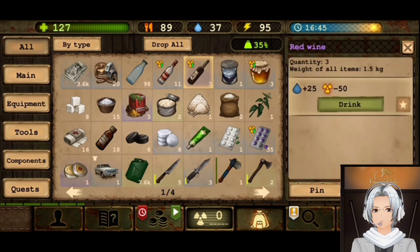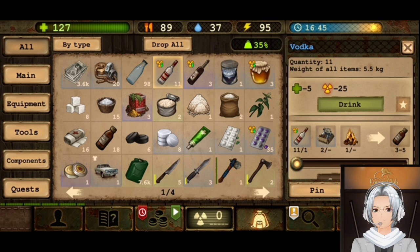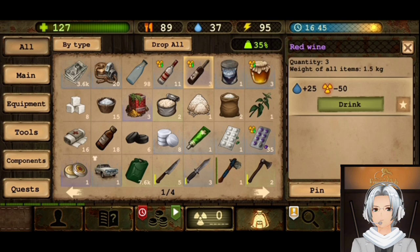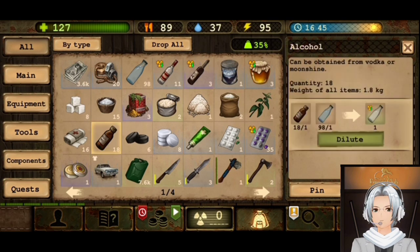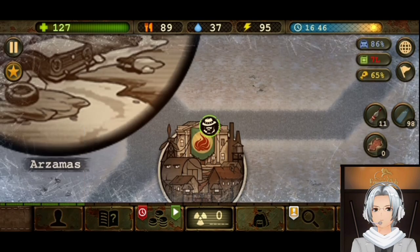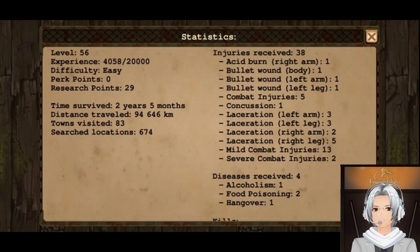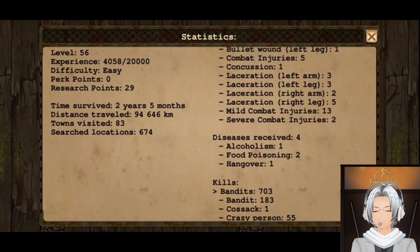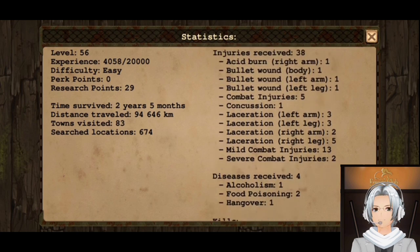So speaking about radiation, these items have real complicated effects. Let's say we have red wine — it gives you water and minus 5 radiation. Vodka on the other hand gives minus health because it's alcoholic. You can get symptoms from drinking too many vodkas or wines or diluted alcohol. With diluted alcohol, you can get alcoholism. Let me show you the statistics — this is the same: alcoholism, food poisoning, and hungover.